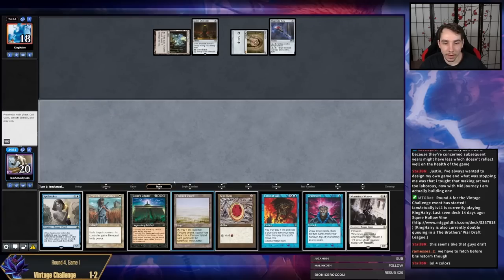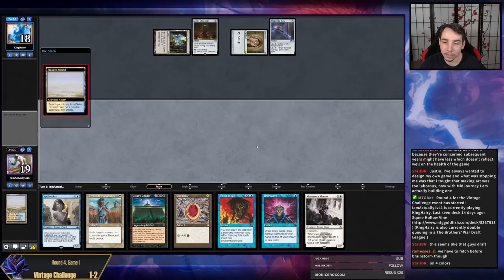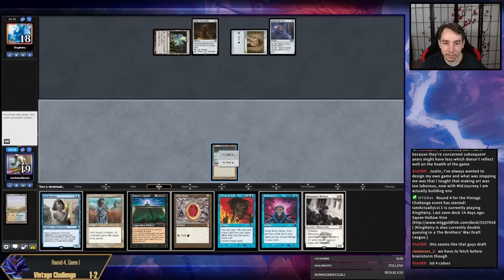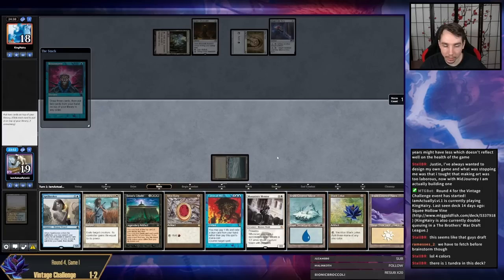We obviously have to fetch before we can use our Brainstorm right now, but that might not be the case in the future. I'm going to just slam a Brainstorm — it's kind of unfortunate I probably have to go Tundra. I am going to cast this now. I actually did not hit additional blue swords. If I can cast Citadel next turn — wait, I'm on four, five — no, I can't cast Citadel next turn. Yeah, we're an Arcum's Astrolabe deck.